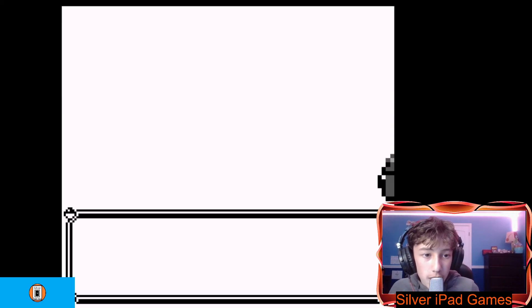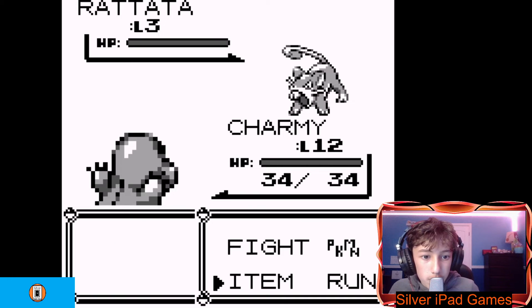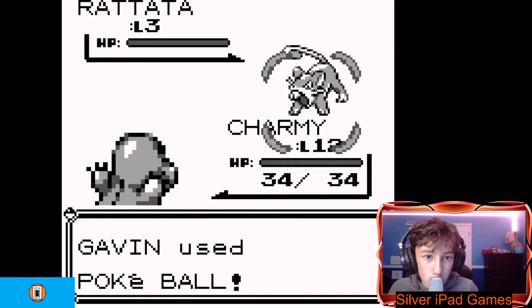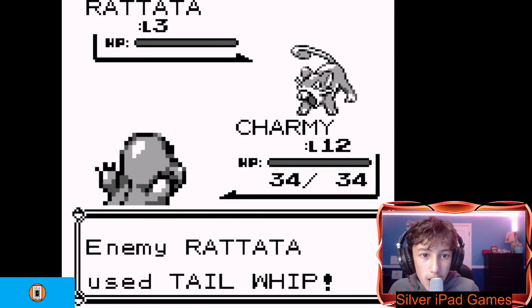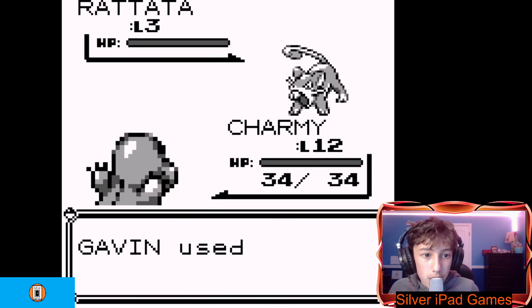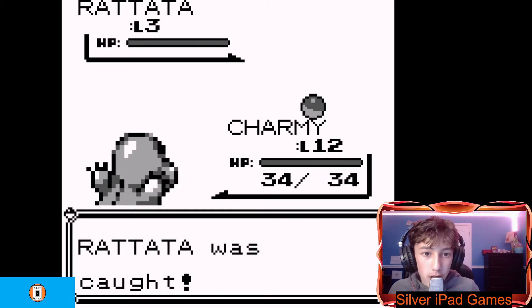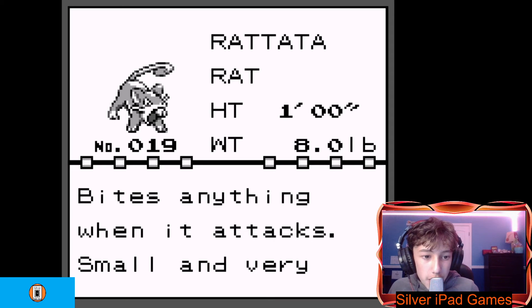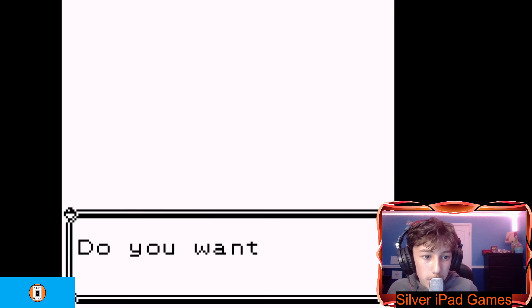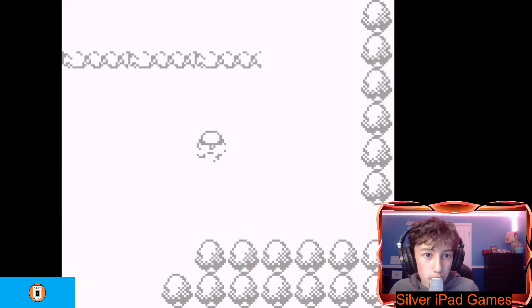Here's some tall grass — alright, here we go. This is gonna be a Pidgey or a Rattata, yeah. We're gonna catch you. Pokéball — boom. Hopefully they catch right away. Get in my Pokéball right now, I want to register you to my Pokédex. Caught! Yes! It's a Rattata — small and very quick, a common sight in many places. I'll give it a nickname — I want to call it Ratt. Beautiful nickname.